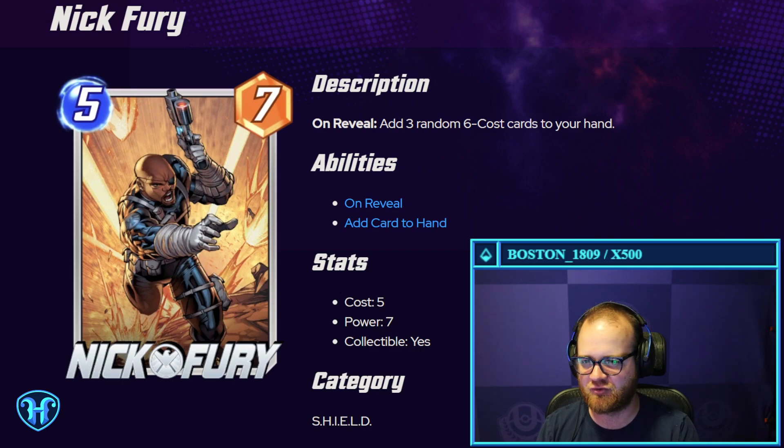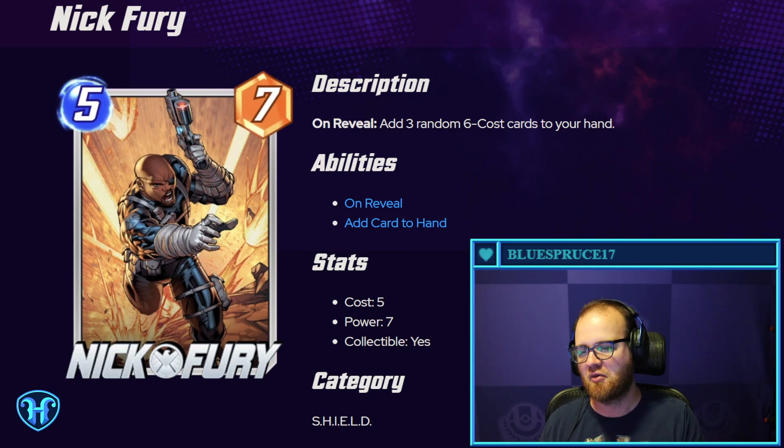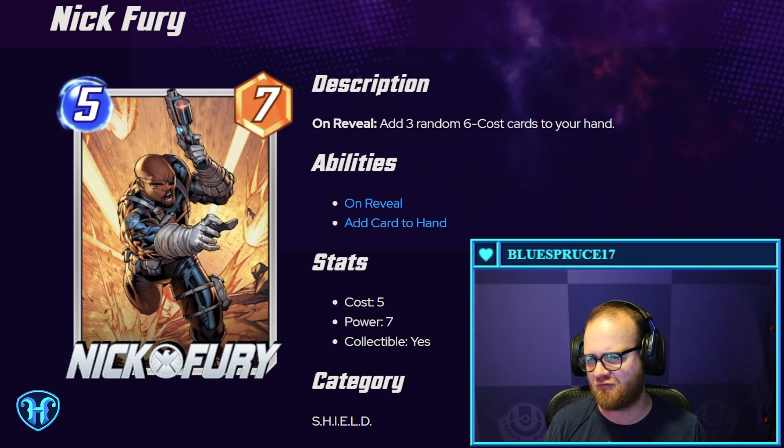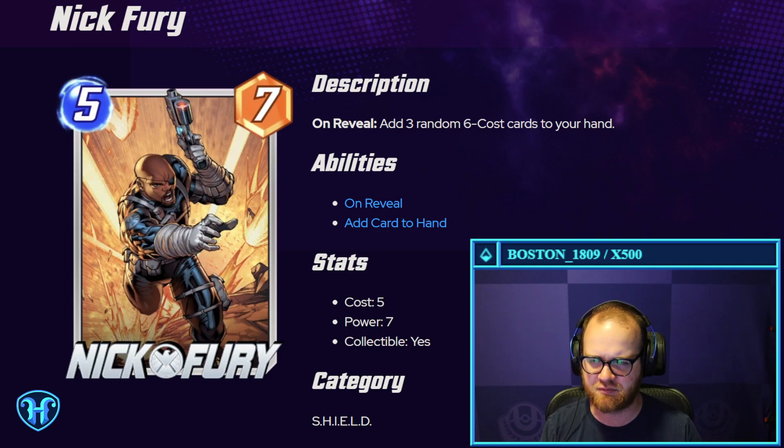Nick Fury — fan favorite for sure. Five mana, seven power. Add three random six-cost cards to your hand. I like that this and Agent Coulson both kind of fill your later curve out. Three random six-cost cards gives you a decent range of things to pick from that could be good in different situations. Seven power for five mana is close to reasonable — usually you want eight or nine — but getting a lot of different six-cost value could make this reasonable.